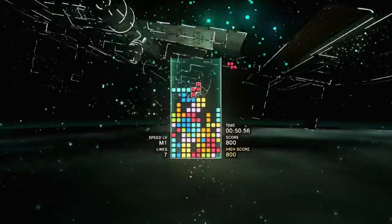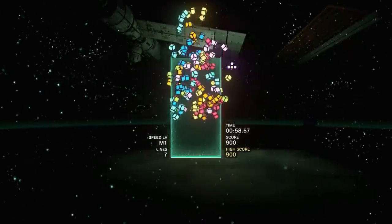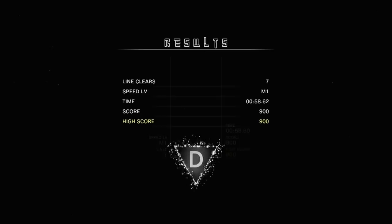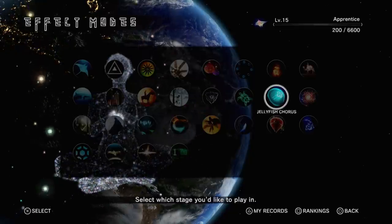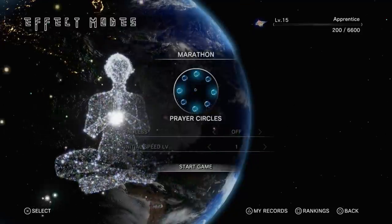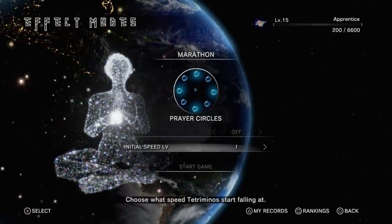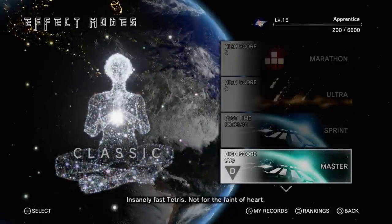Does this particular mode cycle through the other skins we saw in Journey mode? It does not — this is unique to this mode. There are a few more stages that are unique to the different modes. Some of the modes let you choose all the levels from Journey mode that you've unlocked. So marathon, for example — if I choose marathon it's going to show me all the stages I've unlocked in journey mode. With marathon you can set the initial speed and make it endless or not. That's the Classic category.